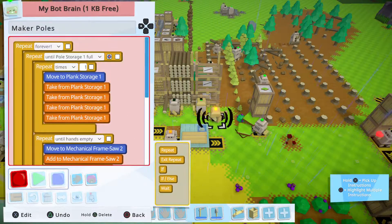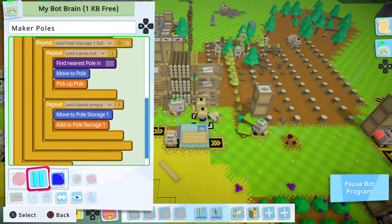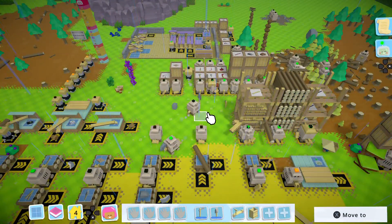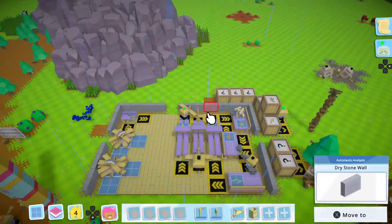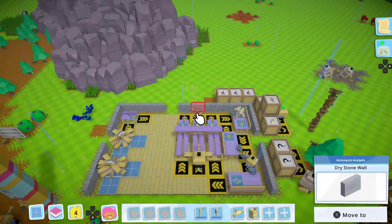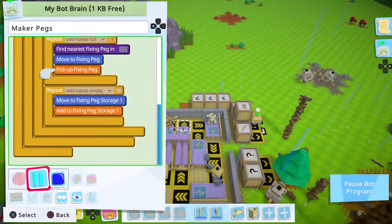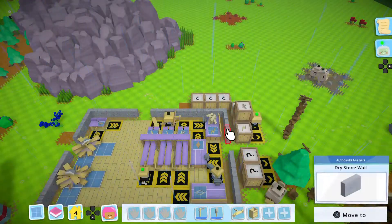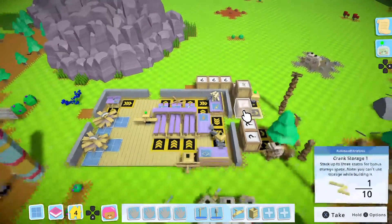Oh man. Come on, just sort the thing. I don't think that's gonna fix it, but I need to get this sorted. That's where our bottleneck is right now — don't have enough poles. If need be, I'll just separate storage into a completely separate robot, it's not that big a deal. You are stuck on... there's nothing for you to grab.